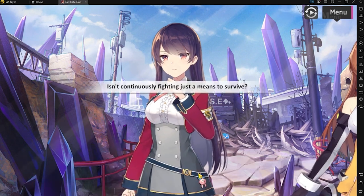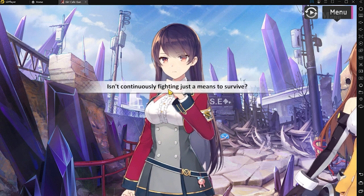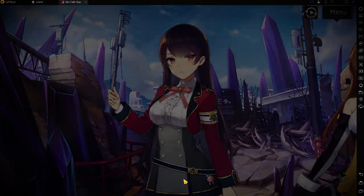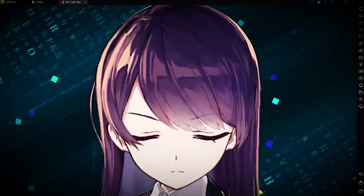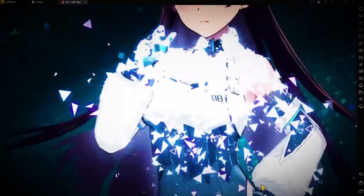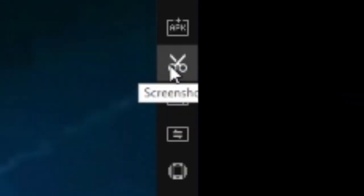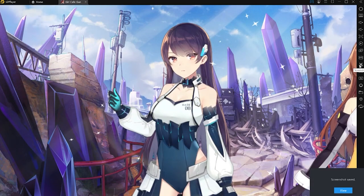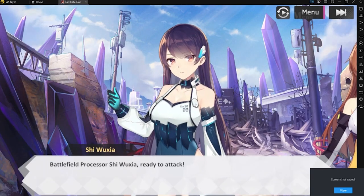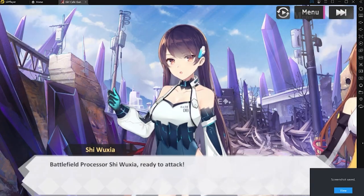You also get to choose what you want to say in the story with the amazing 1 or 2 options available. Now allow me to introduce to you the real reason why you should play this game — LDPlayer's screenshot function! If you see some important info, you can click on this icon to take a screenshot so you can refer to that important information later on. You also get the slick animation of the screenshot being taken!